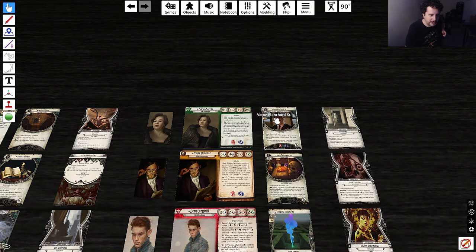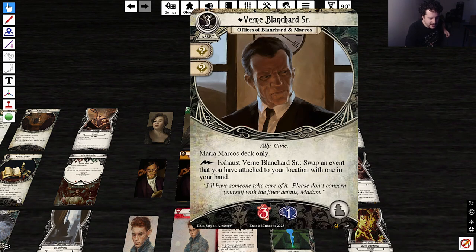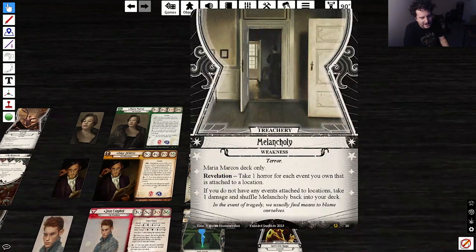The signature ally is Vern Blanchard Sr., Officers of Blanchard and Marcos — fun. 3-cost ally, 3 health and 1 sanity. Exhaust him to swap an event attached to a location with one in your hand. He also commits for two wild no matter what. The weakness is 'Melancholy' — Revelation: take one horror for each event you own that is attached to a location. If you do not have any events attached to locations, take one damage and shuffle Melancholy back into your deck. That's scary.